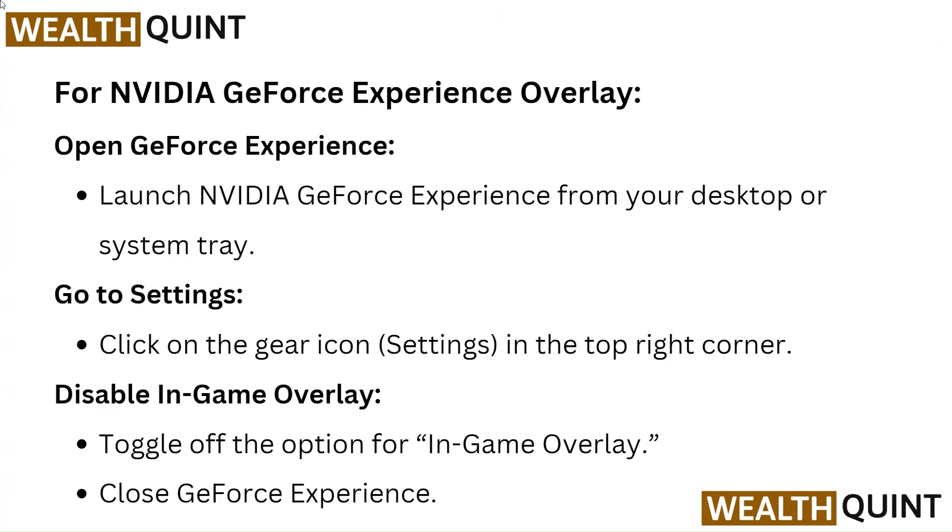For the Nvidia GeForce Experience overlay, launch Nvidia GeForce Experience from your desktop or system tray. Go to settings by clicking the gear icon in the top right corner. Toggle off the option for in-game overlay, then close GeForce Experience.